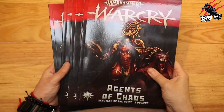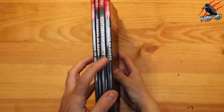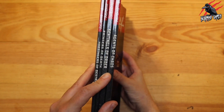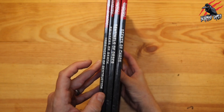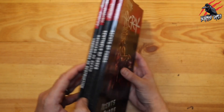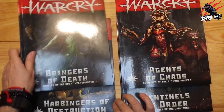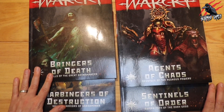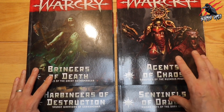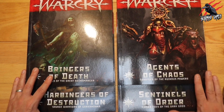I'll be doing videos for each of the four books, so check those out too. You can see they're very different in size — the Agents of Chaos and Sentinels of Order are your bigger books at 112 pages, and then the Bringers of Death and Harbingers of Destruction are almost half the size at 64 pages. Price-wise, Agents of Chaos and Sentinels of Order are £20 RRP, and the smaller two are £15. That extra £5 gets you almost twice as much information, largely due to the extra warbands included.